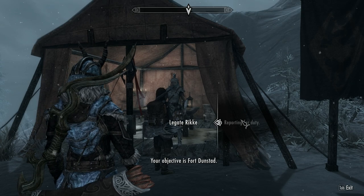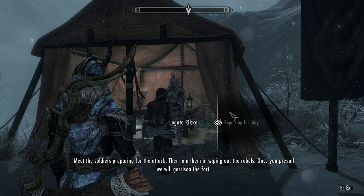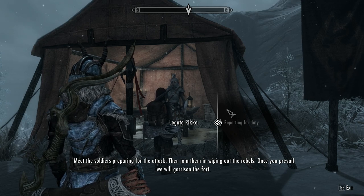Your objective is Fort Dunstad. Meet the soldiers preparing for the attack, then join them in wiping out the rebels. Once you prevail, we will garrison the fort.